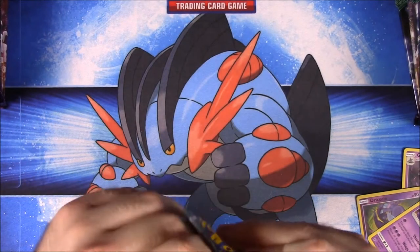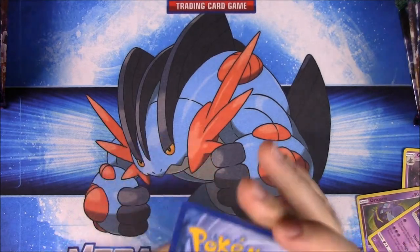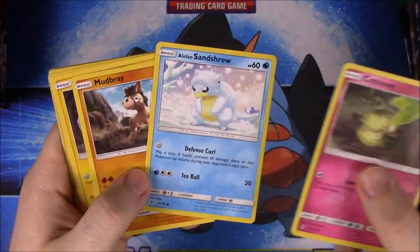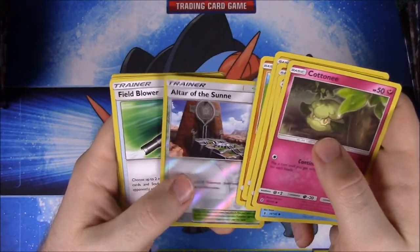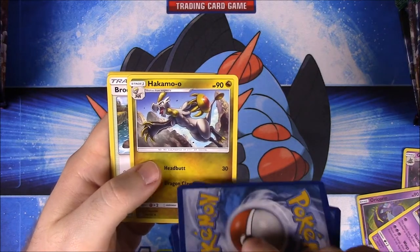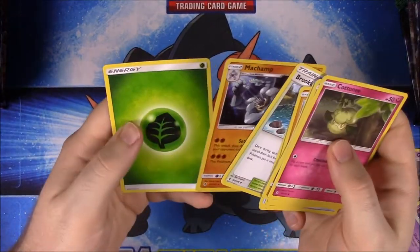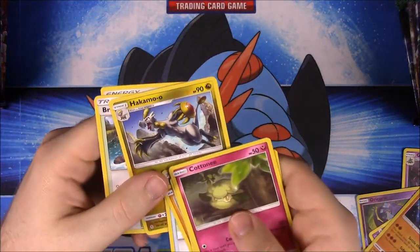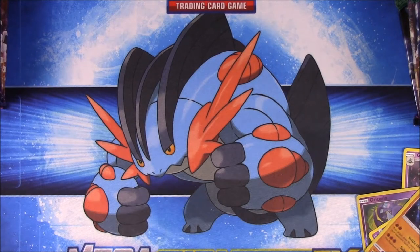Now we have the Alolan Ninetales pack — Vulpix all evolved. Doing the card trick again. We have Alolan Sandshrew — a Water type instead of Fighting — Mudbray which I love, Geodude, Machop, and a foil Field Blower. Then we got Hakamo-o — that's the card I was talking about, maybe that's the second form. We have a Machamp rare and a Grass Energy. I think that's the middle form and then Hakamo-o is the evolved form — I thought there were only two but there may be three.